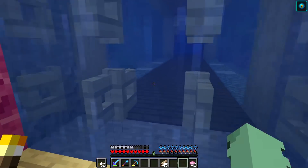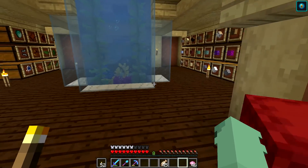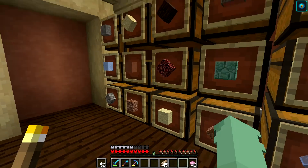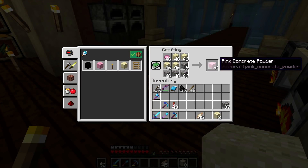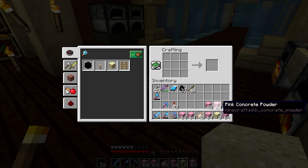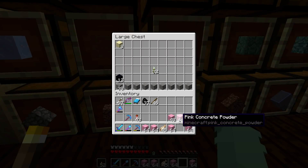Now that our pink dye is all sorted, let's go make some concrete out of this. I also think I would like to save some for some terracotta — I'm not sure if I have much terracotta. Oh my goodness! So another reason that I went underground was actually to grab some gravel for this pink concrete powder. Oh my goodness, we just made so much pink concrete powder! I actually didn't expect to get that much.